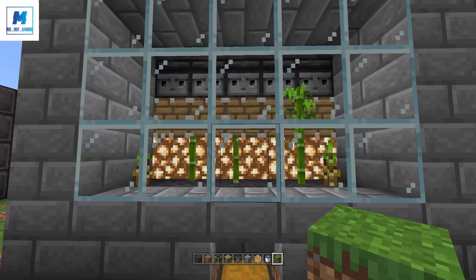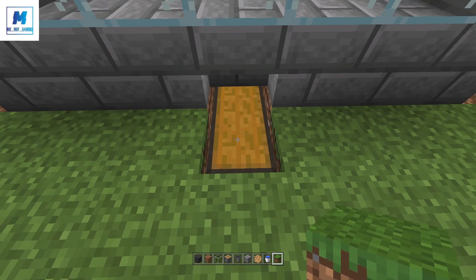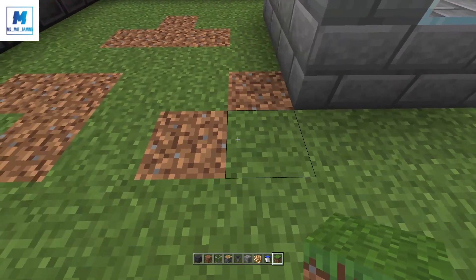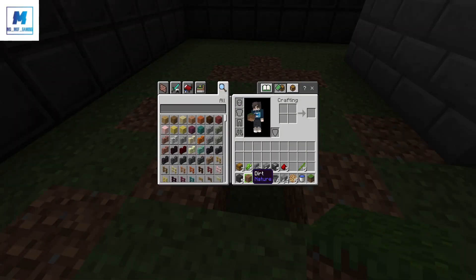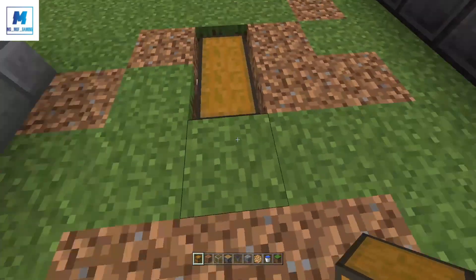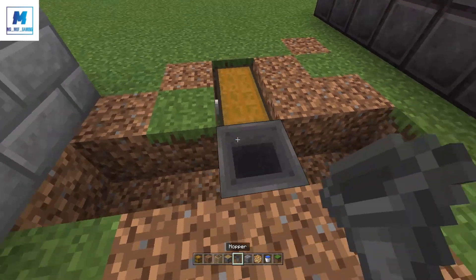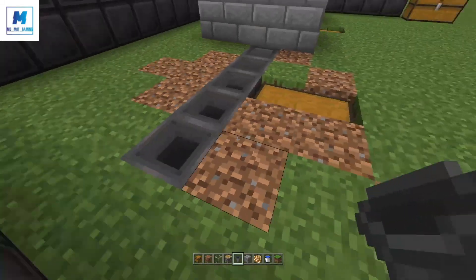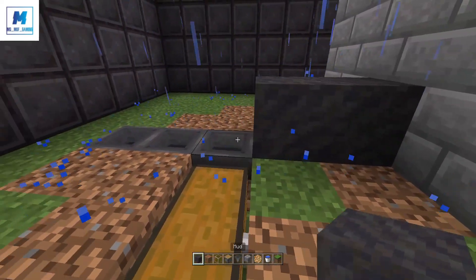Now that you have your first pod in play, go to the front of the chest and count left or right depending on how you're building the second pod. Go out by five blocks — one, two, three, four, five — then break the sixth block and the block behind it. Take your double chest and place it in the ground. Once again break out these three and those two, then hop around the back of this chest and place two hoppers into the side. Take your mud blocks and place them on top of each of those hoppers.